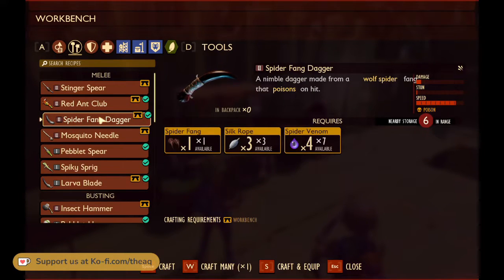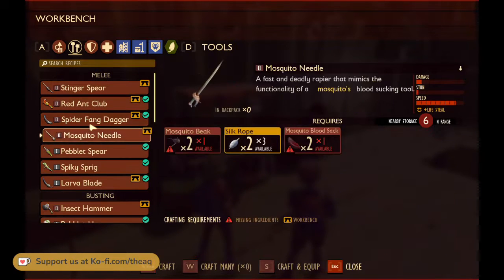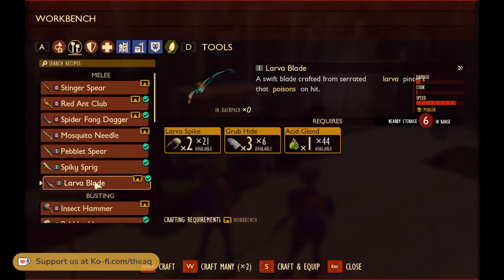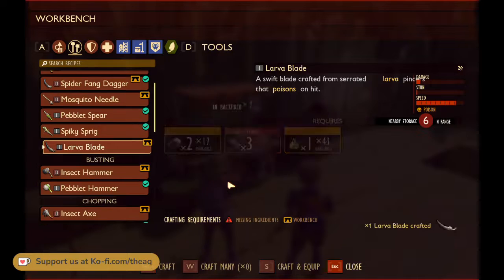Is it okay if I make a spider fang dagger? We only have one spider fang, that's why I'm asking. It doesn't do great damage but its speed is free. If you're going to make one of them, make the larva blade. Because their damage is almost identical to each other — you only get a slight bit more regular damage from the spider fang. Okay, I'll do that.